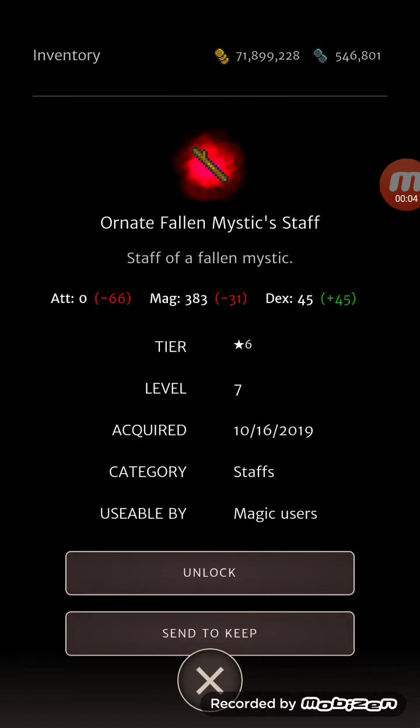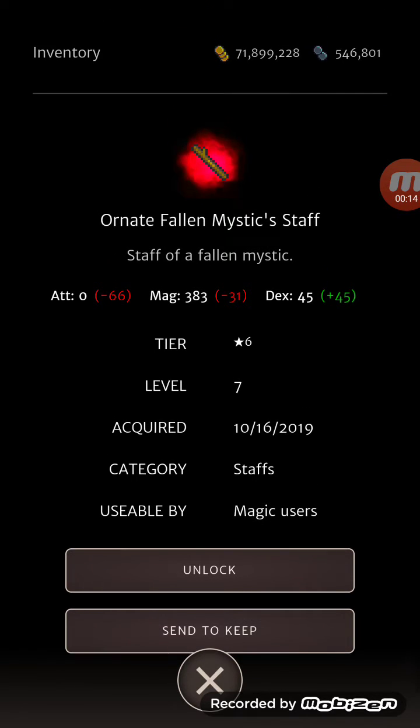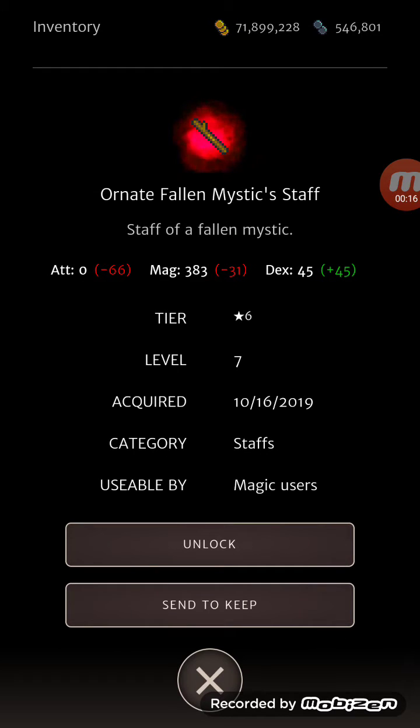Hello, it is me Proximus Regent, and I am here to tell you about a very useful, very helpful feature in Orna. So let's say you're in your inventory and you got this super cool new staff.